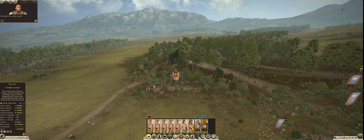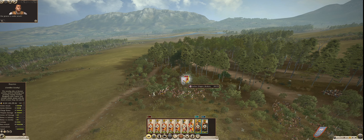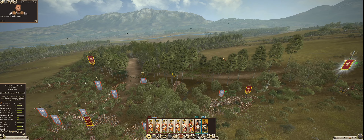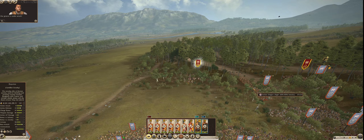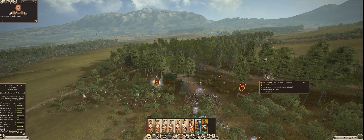That unit of Equites charged the Italian slingers and has already broken them. Broken here means the flag is basically blinking — they can still come back. If the flag is still there, they can rejoin the battle. The flag has just disappeared, which means these slingers are shattered — they are no longer able to come back to the battlefield. If you hunt them down, you're purely doing it for kills. But we need to make more people flee, so we are going to have them break off, reform, and charge another line of slingers in the back.